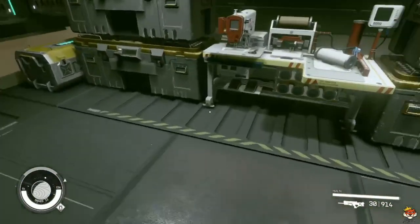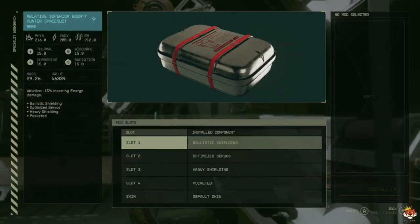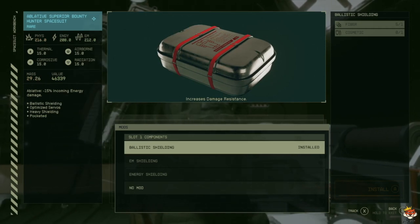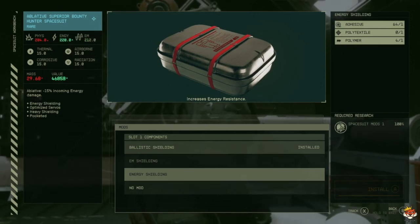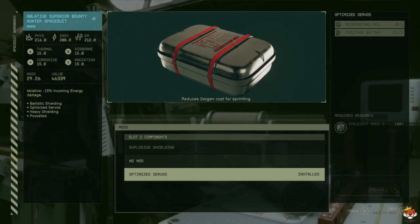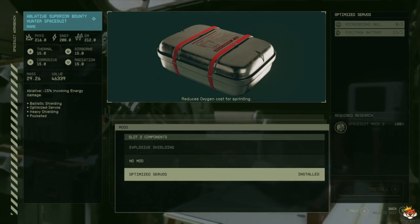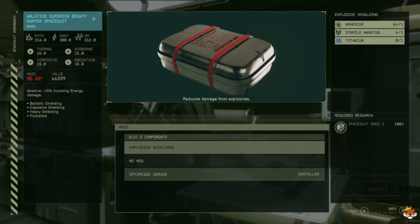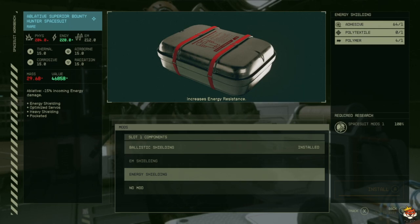Some mods for your space suit are better than others and it depends on your playstyle. For slot one you have ballistic shielding, EM shielding, or increased energy resistance. I went with ballistic shielding because it gave me 12 more physical resistance; EM gives 12 more EM shielding, same with energy. For slot two you have no mod, explosive shielding, or reduced oxygen consumption for sprinting. I picked reduced oxygen for sprinting because I want to move faster — it requires spacesuit mod three, while explosive shielding needs mod two, and ballistic shielding needs nothing.